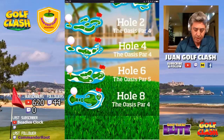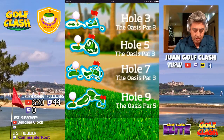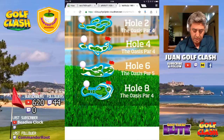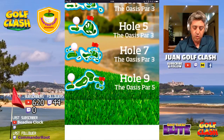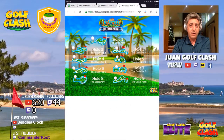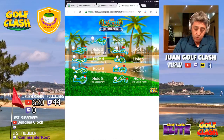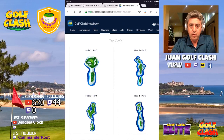We will have this par five for hole number six, a new par three for hole seven, which I think will be very interesting to play, and a nice layout for hole number eight with a par five to end the tournament. To see the classic holes we can check golfclassnotebook.io, which is an awesome website with many resources for Golf Class players.